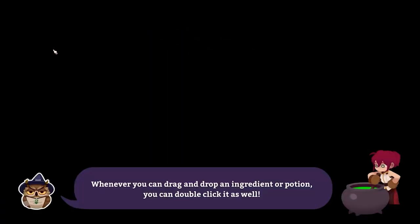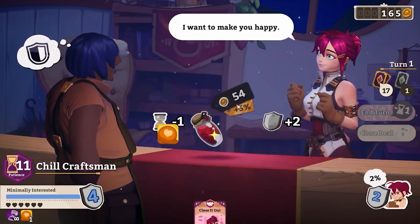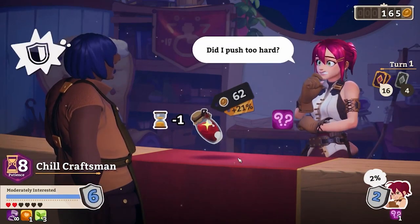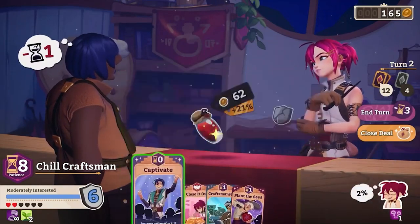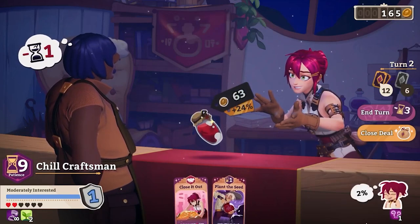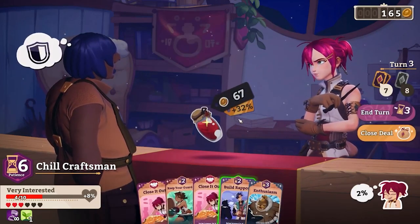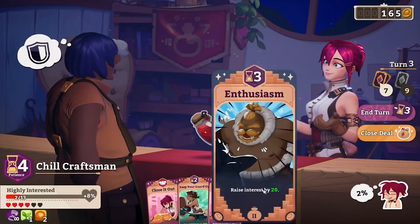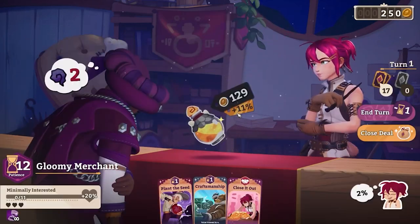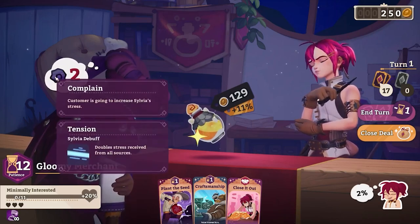I knew I was forgetting something — I forgot to put in that zero-cost card. Let's apply some sympathy and press the attack. We'll plant the seed — not going to end the turn or close it out just yet. A perfectly fair price! We get the captivate. I'm willing to do the craftsmanship — the penalty doesn't bother that. Let's end the turn — we get another tick from plant the seed. Yeah, we can get the rapport, hit them with enthusiasm, then finish with close it out.